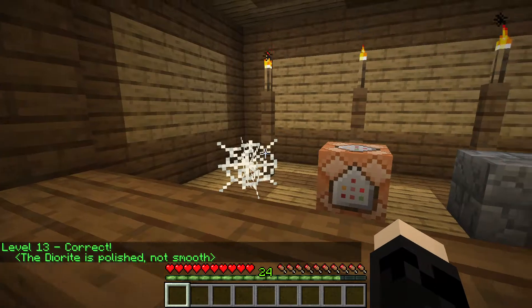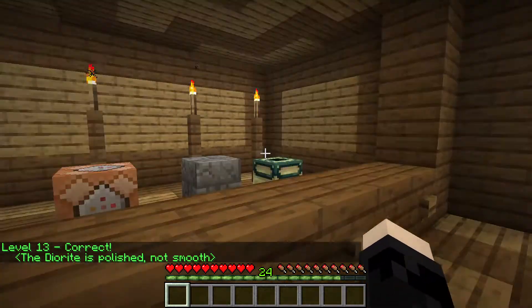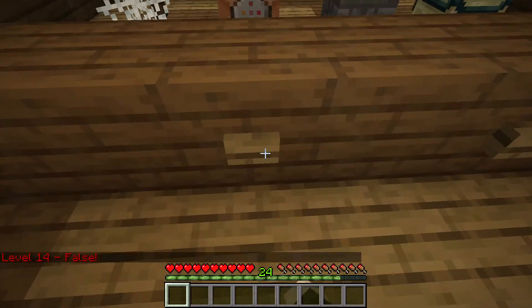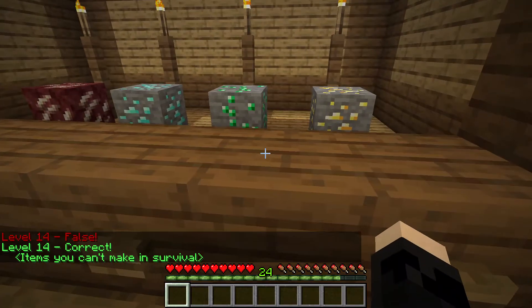Now we've got a command block, cobweb, and broken stone. All of the other three blocks are found in the stronghold except the command block — nope, that's not right. Let's try this button: items you can't make in survival. This is a command block — well, you can make it... no. Okay, now I'm confused.